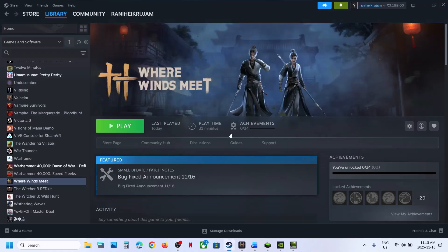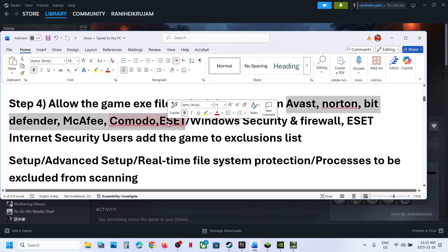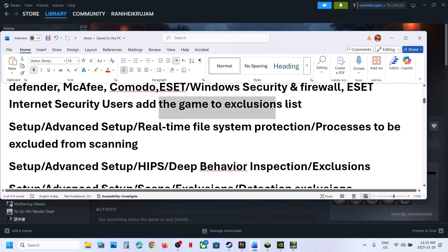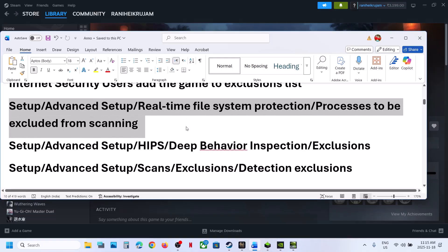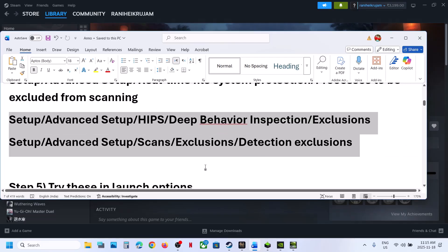Similarly, if you have any third-party antivirus like Avast, Norton, Bitdefender, or McAfee, allow the game EXE file or the complete game folder to the exclusion list. If you are using ESET Internet Security, go to the exclusion settings in your ESET application and add the game EXE file and the game folder to the exclusion list. Then relaunch the game.